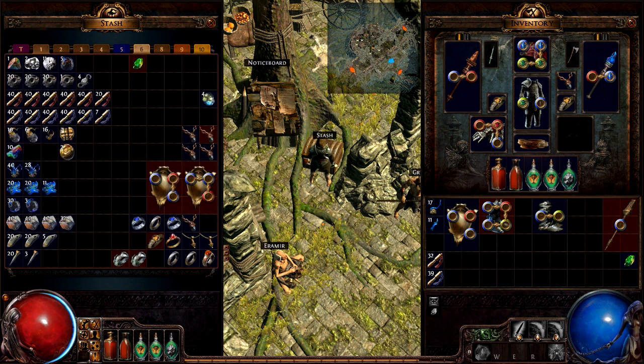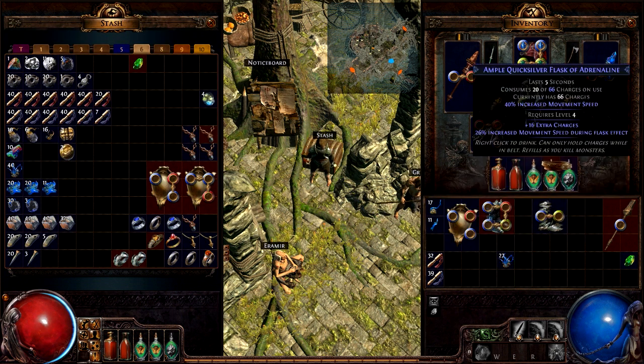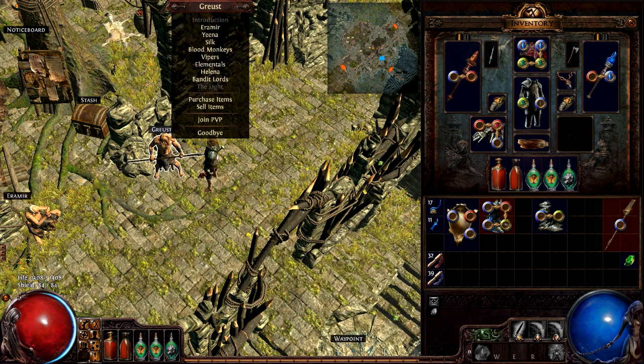Never forget that you have transmutation shards either. I just used one and got 10% increased flask charge — that's a really good mod, I'm glad I did that. So generally, boots, jewelry, belts, and flasks are the blue items I will pick up while running, just because of how valuable they can be.